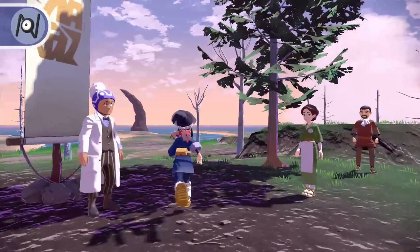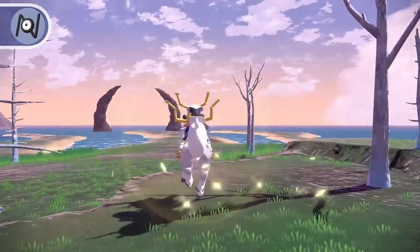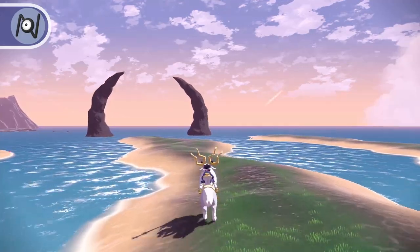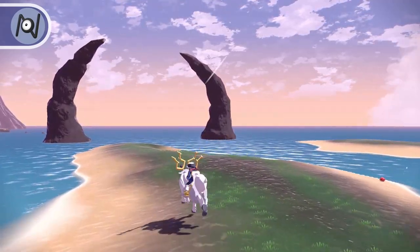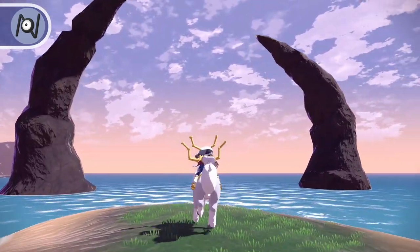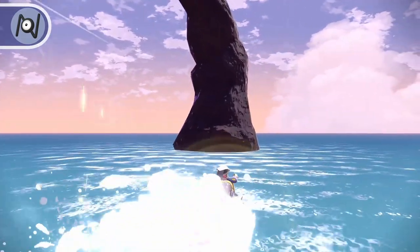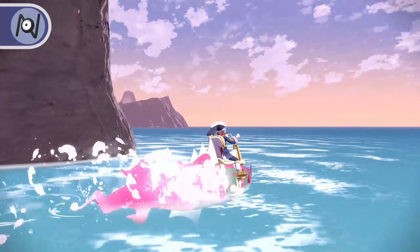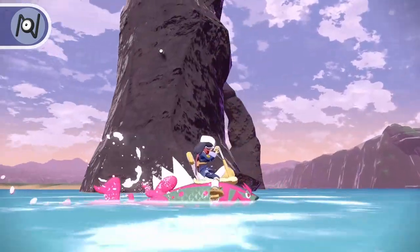From the Coastlands camp, exit the camp moving toward the two stone pillars in the ocean. Travel along the stretch of sand and toward the backside of the right pillar. Midway up the stone pillar will be Unown N.